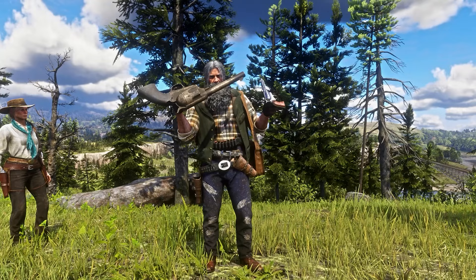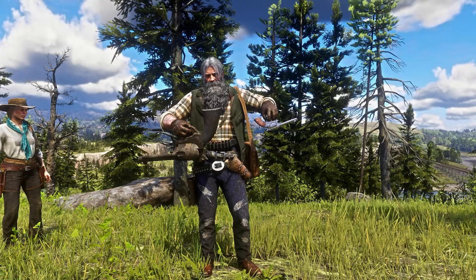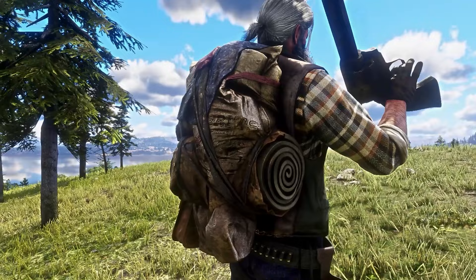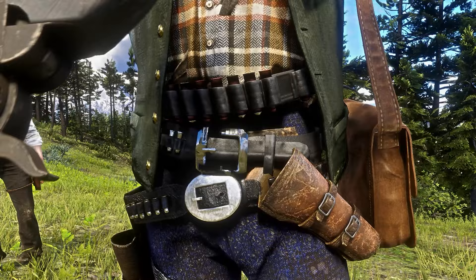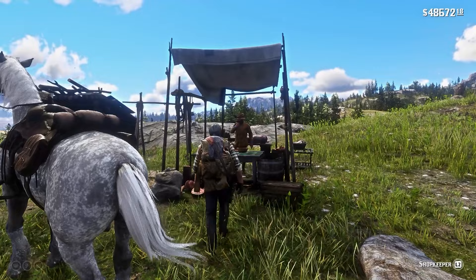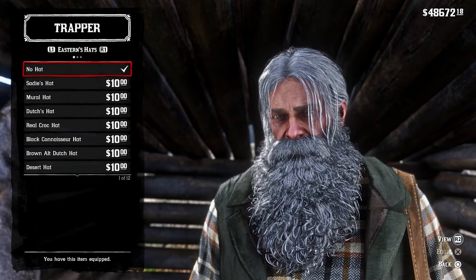Need even more accessories for your RDR2 playthrough? There's a mod called Eastern Epic Extras, and it is absolutely jam-packed with accessories. You'll have access to new belts, more bandoliers, new satchels, backpacks, and even new hairs and beards. You get over 200 new accessories to choose from, accessible at any Trapper. You can get a few hats that Dutch's gang had, all-black or all-brown hat versions, and even a few different beanies.